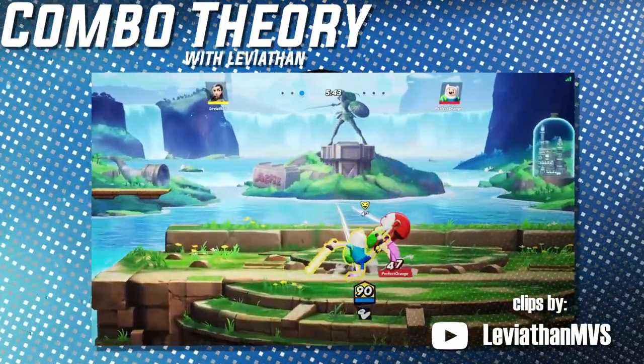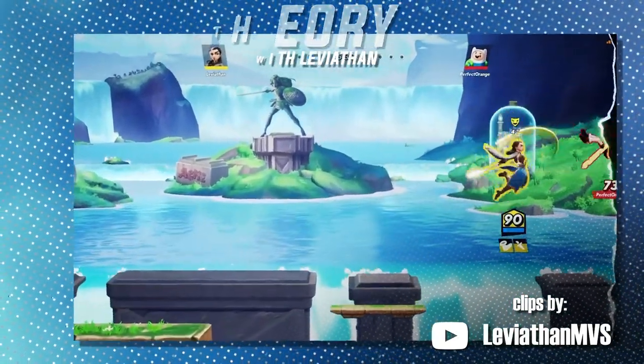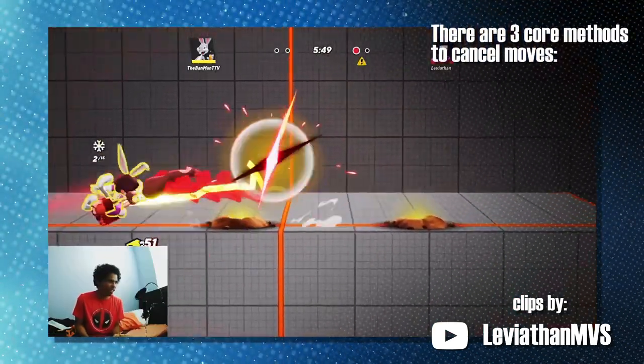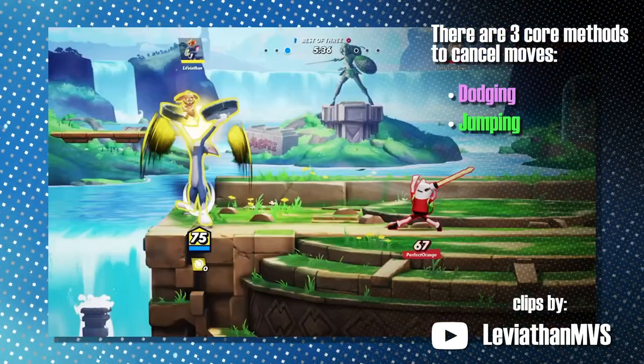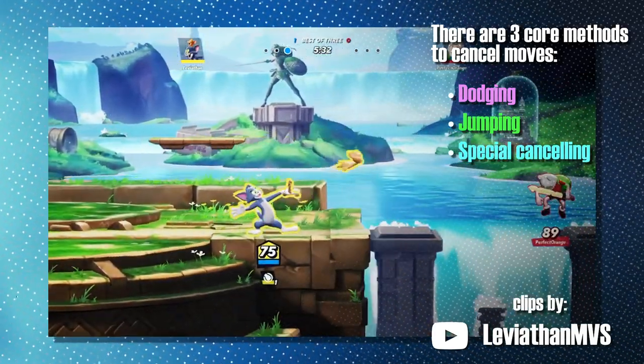As a player who has used the combo system to maximize punishes, I've come up with a general combo theory to assist your extensions and combo game. As a starting point, the three core methods for cancels are dodging, jumping, and special canceling. With such flexible methods, you can transition into most of the character's movesets.